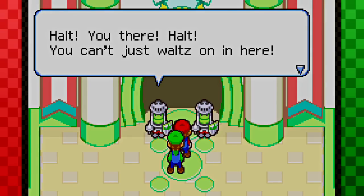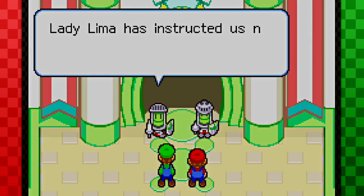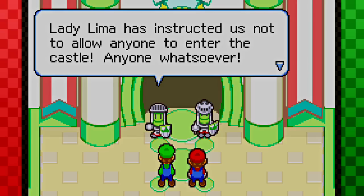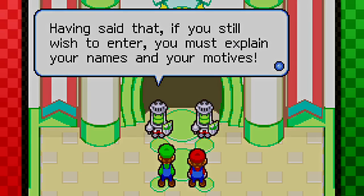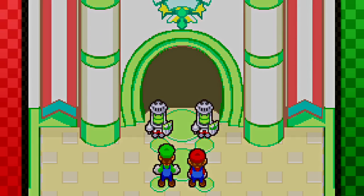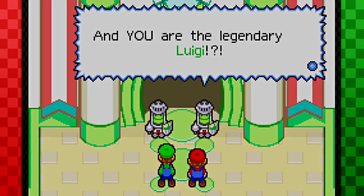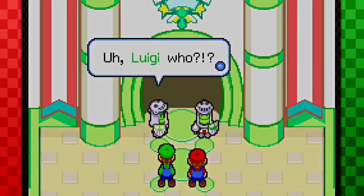Halt! You there! You can't just waltz in here! Bruh! I got the beautiful rose! Luigi, show him the rose, man! The tower has just been attacked, which means the castle could be attacked at any moment! I'm talking about the rose that Prince Peasley gave me. Lady Lima has instructed us not to allow anyone to enter the castle — anyone whatsoever! Having said that, if you still wish to enter, you must explain your names and your motives. What?! You are the world famous Mario?! And you are the legendary Luigi?! Nobody cares about Luigi. Oh my god — the moment I said that, it actually happened! Oh Luigi! That's hilarious, man!